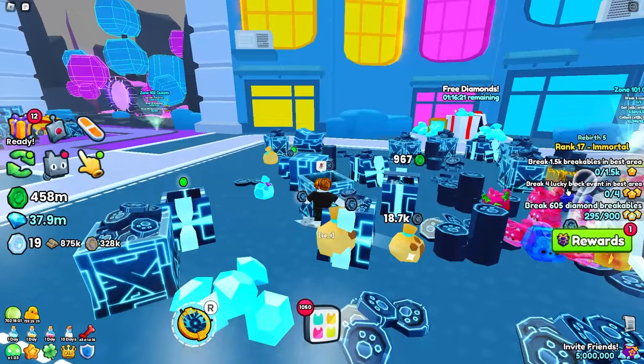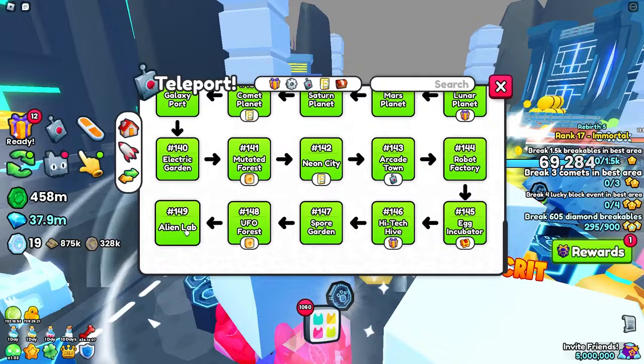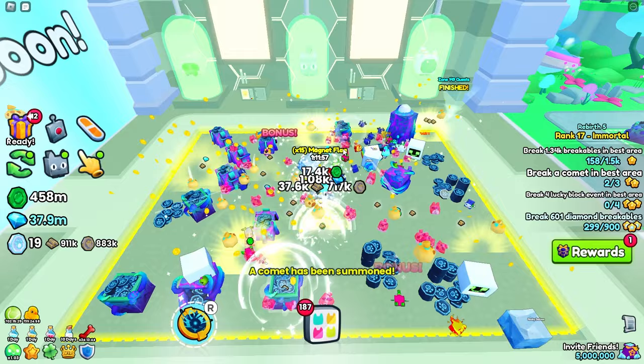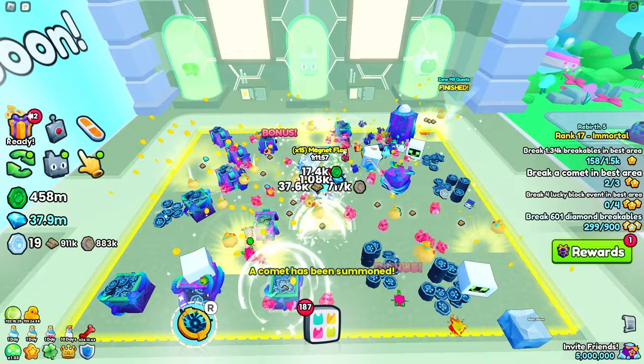Break four lucky block events — I'm going to show you guys a really quick way to do that one. We've already managed to claim a whole reward. I'm going to go to the last area. We have break 1.5k breakables — really really easy, just grind here and you'll be breaking breakables. Then we have break three comets — these comets literally take like two seconds to break. There you go, I've just broke one, another one broken, and that's the quest done already.